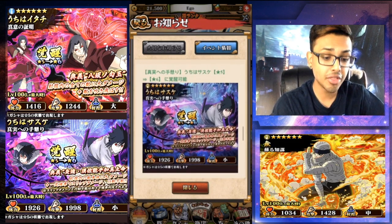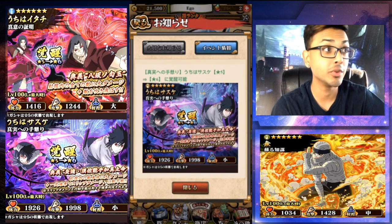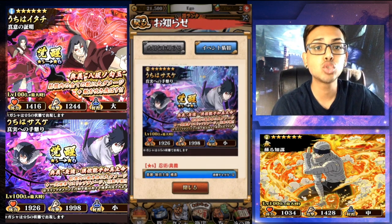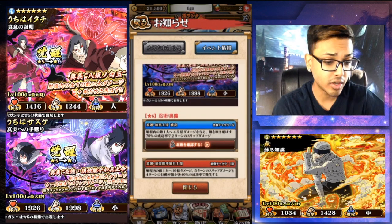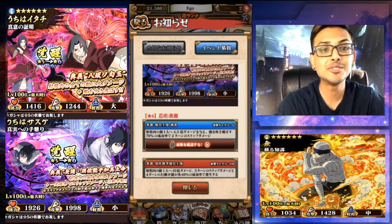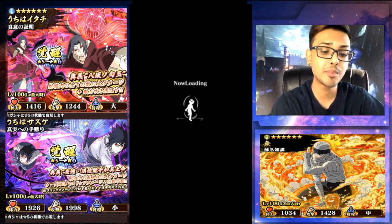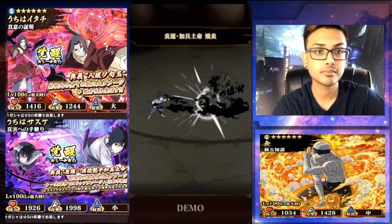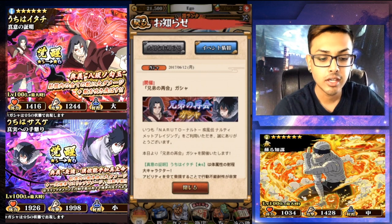His brother, Eternal Mangekyo Sharingan Sasuke, is a bravery type — are we surprised? No. Health is at 1926, strength is at 1998, and he's a short range unit. For 5 chakra cost, he does 4.5 times attack towards enemies in range and 70% chance of doing something for 2 turns. I'm just seeing the numbers and filling in the words, but I don't know exactly what it does. His first ninjutsu is basically that whole flame control sword thing.